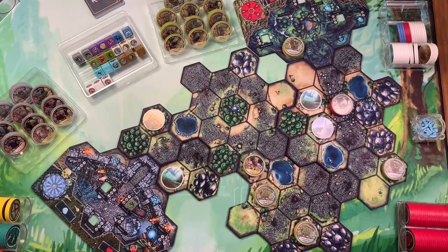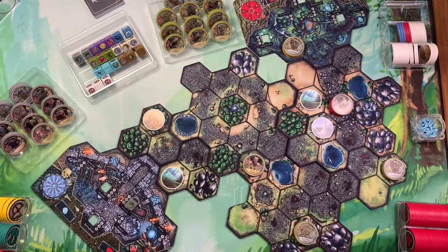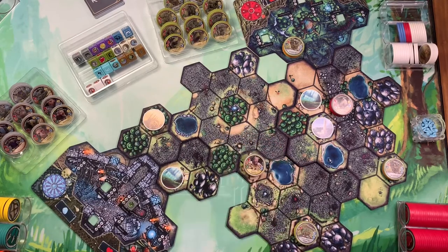I'm going to have Osh attack the shrubbery again, removing it. Now he will gain an upgrade — I think I want to give him a fortification upgrade so he needs to survive.